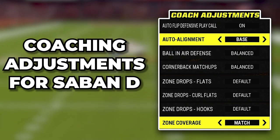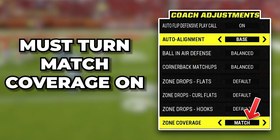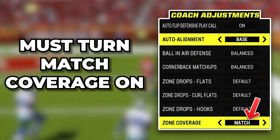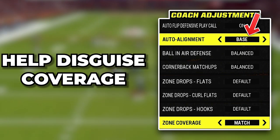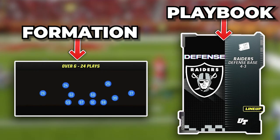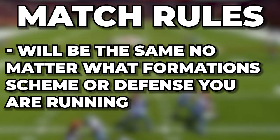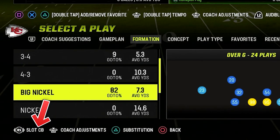Before we run palms, we want to look at our coaching adjustments — you need to turn your match coverage on. If you don't, palms is going to play normal drop zone without any matching principles. I also like to turn baseline on to help disguise our defenses. For this Saban match defense, we are running big nickel over G in the Raiders playbook, but all these match rules are the same in any formation or defensive scheme. When you're in big nickel over G, make sure you turn your package into slot CB so you can put all the adjustments you need on the field.